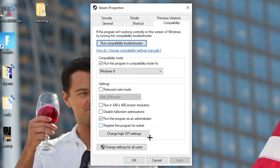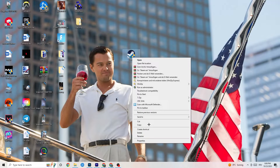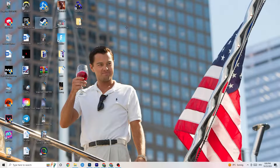Disable 'Full screen optimizations' and enable 'Run this program as an administrator.' Hit Apply and OK, then restart your PC. You'll see the administrator symbol on the shortcut, and it will launch as administrator every time. This helps reduce crashing issues. Do the same thing for your game shortcut — copy the same compatibility settings and restart your PC.